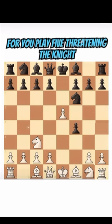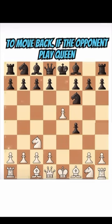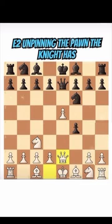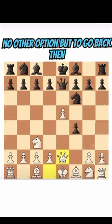You play e5, threatening the knight to move back. If the opponent plays queen e7, pinning the pawn, you play queen e2, unpinning the pawn. The knight has no other option but to go back.